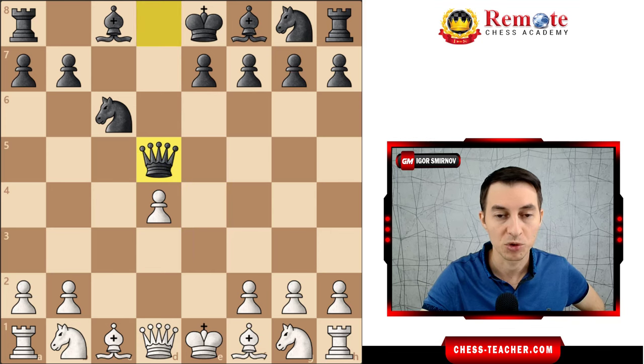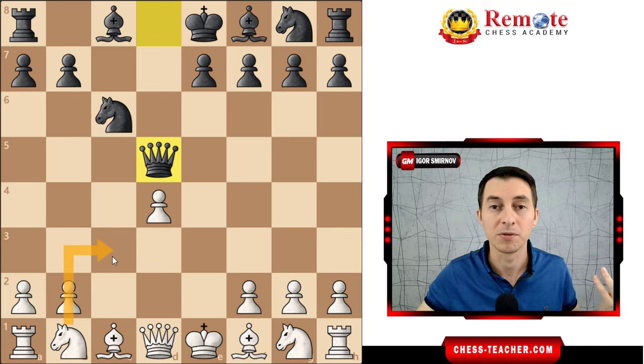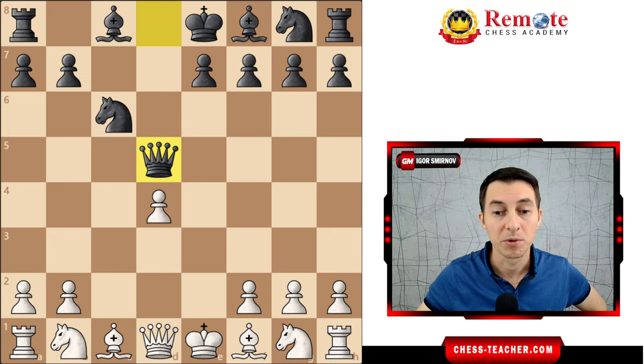So pawn d5 is what your pawns will usually do. Now you take this pawn, Black recaptures with their queen, and ideally speaking you'd love to play knight c3 right away, but you don't — because if you play knight c3 right now, Black can easily capture this pawn. Notice that it is attacked twice. Therefore instead of playing knight c3 right away, we first make a preparatory move knight to a3 just to defend this pawn, and now we're ready to play knight c3.